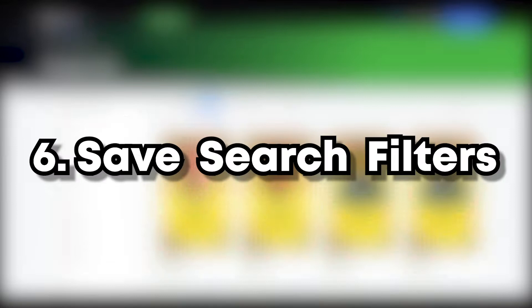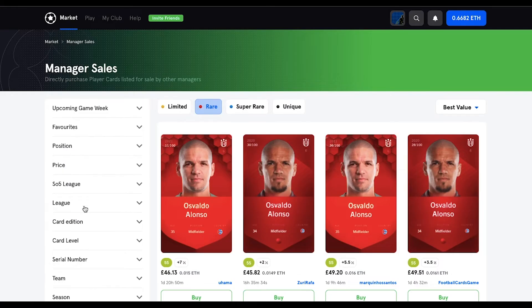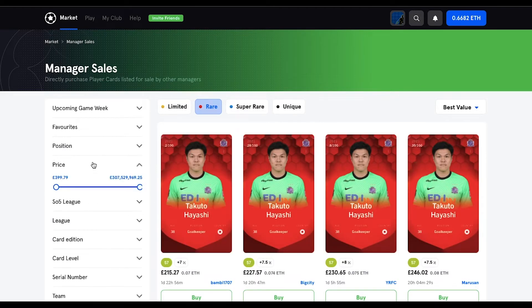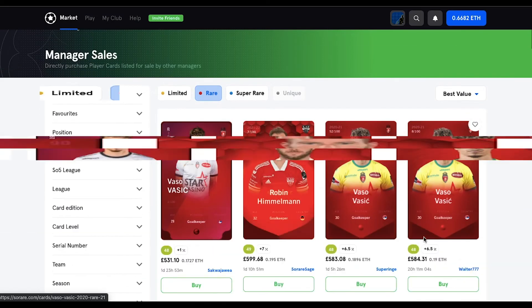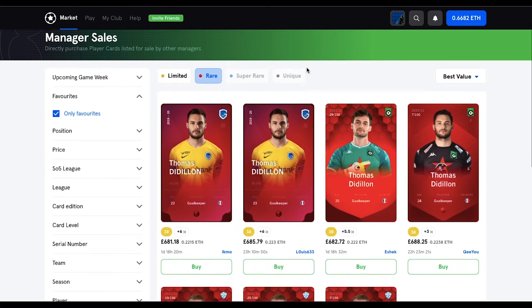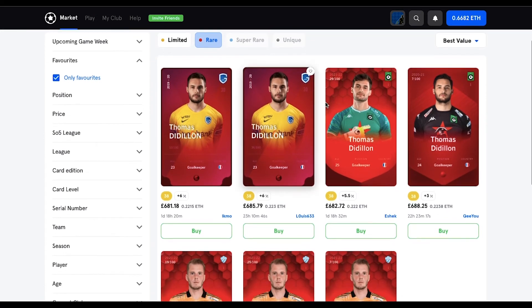Number six on the list is the option to save predefined search filters. On the auctions and manager sales market, I often find myself searching for the same criteria. Instead of having to go back and redefine the search terms every time I enter the page, having an option to save a filter would be great. SoRare could even rename the favourites drop down to a filter section, with favourites at the top and any saved filters below — maybe you can even name them yourself. Just something small like this could really improve the flow of browsing the markets.